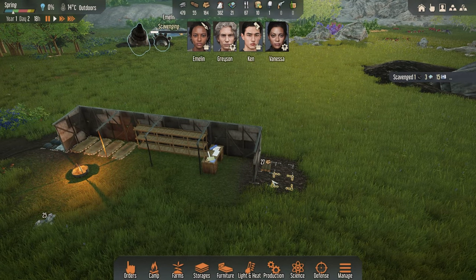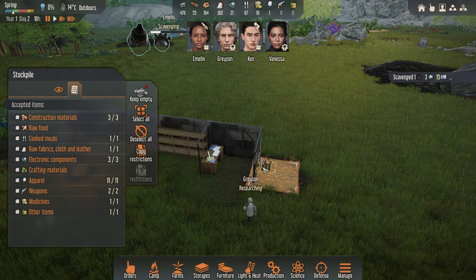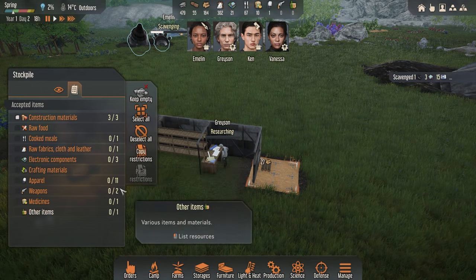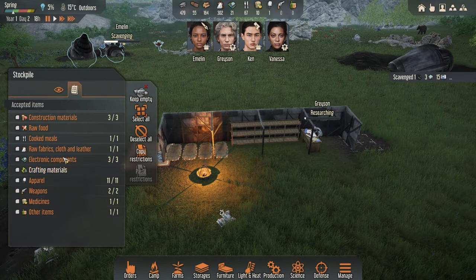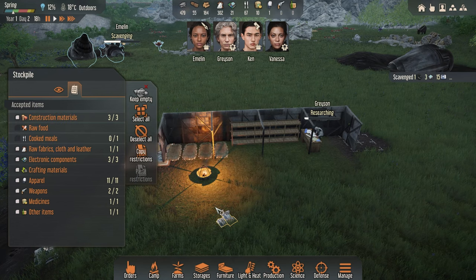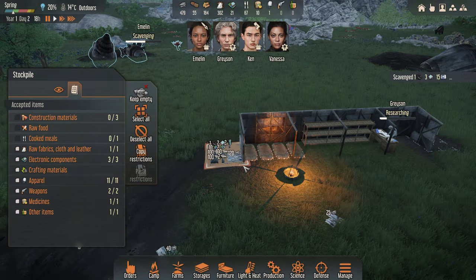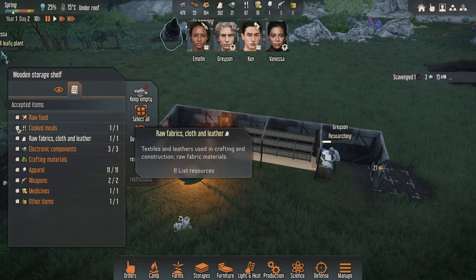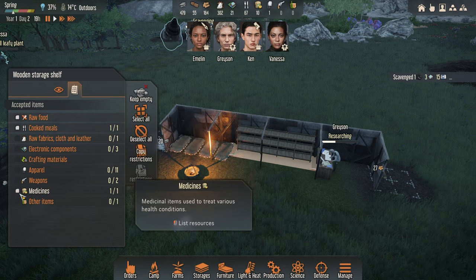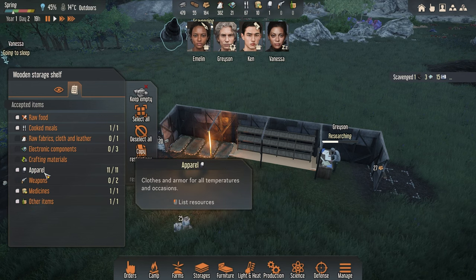We can also manage our stockpiles. When you click on them you can go to your list — so this section I just want construction materials, I don't want anything else. Over here we don't want raw food or cooked meals, just no construction materials. On our shelves we can decide we want cooked foods, raw foods, medicines, other items — maybe some clothing as well.